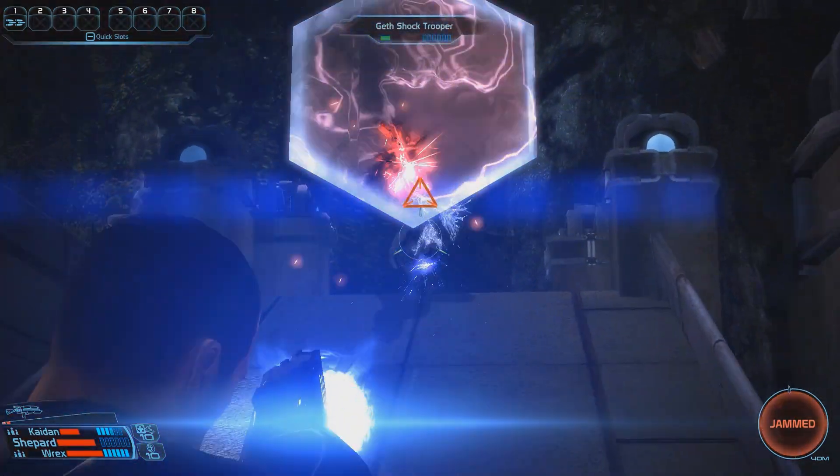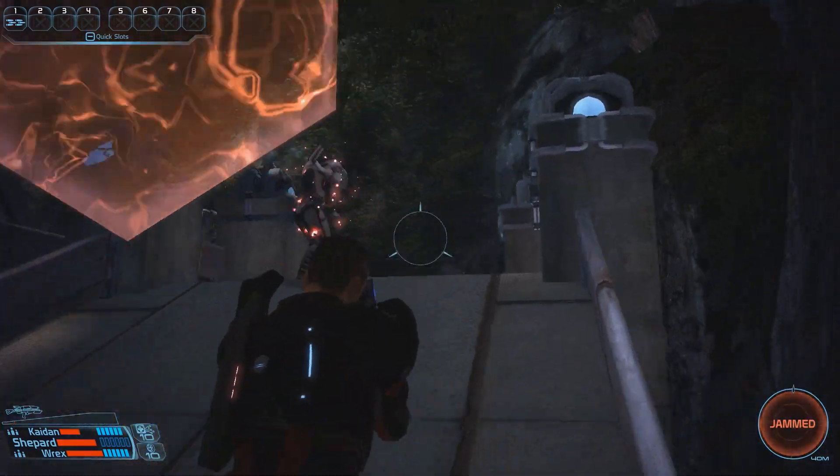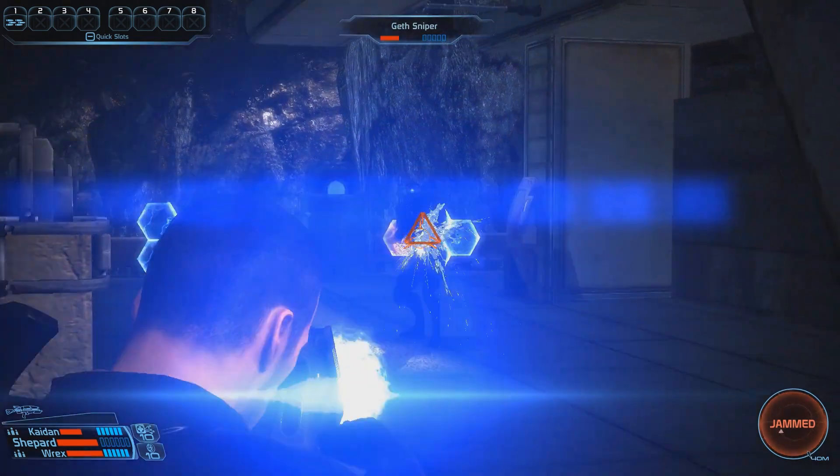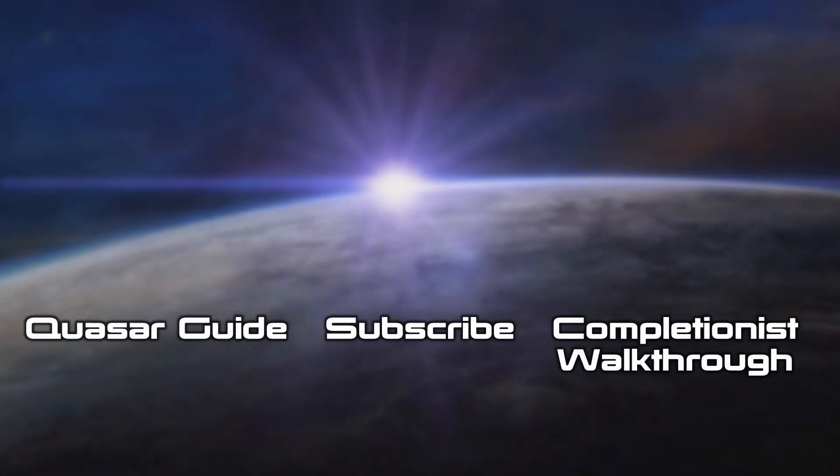I hope you liked this little guide on how to get level 10 Spectre Master Gear in Mass Effect 1. If you did, give it a thumbs up, and if I left something out, leave a comment down below. You can find my Mass Effect 1 Quasar guide linked on the left side of the screen, or if you're up for a full 100% completionist playthrough, that's linked on the right. Feel free to subscribe to stay up to date on all the latest videos.